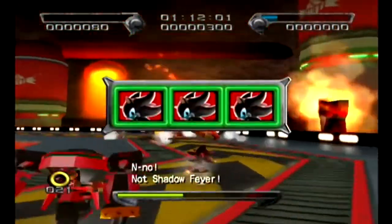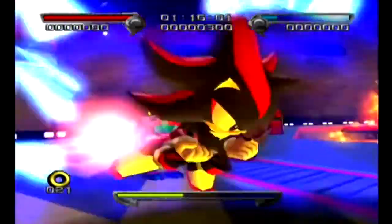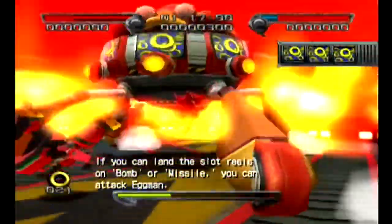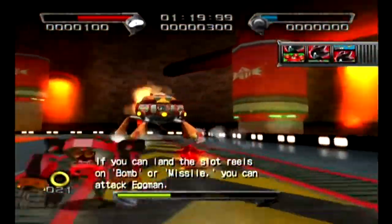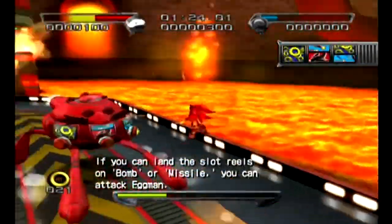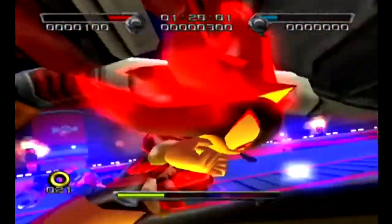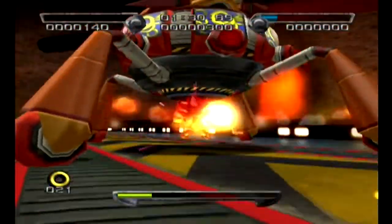Doesn't it have like punching animations? Yeah, even that blonde girl — Maria — she has a slap maneuver and it can damage Shadow. It's only characters on the ground that you can control, so characters like Doom, Charmy, and Eggman you can't control because they're in the air. But everyone can punch and home and attack.